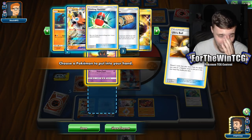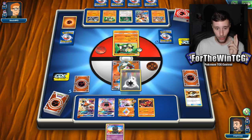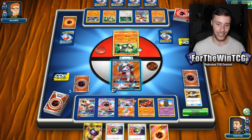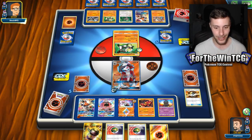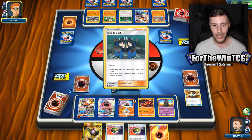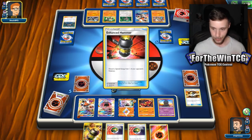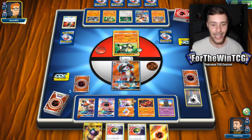Let's get the other Oranguru. We don't, but we have Marshadow. We need a Multi-Switch, so I'm going to attach here. We're going to go for the Multi-Switch. Come on — hit me with that rhythm stick. Oh no. Yikes. We're getting two Nest Balls as well. We can't thin them right now because our bench is full. There are so many draw outlets in this deck — we have the Lele, the Marshadow, the Oranguru. We have eight draw supporters. The Enhanced Hammers — just get out of here.